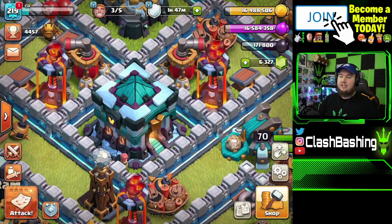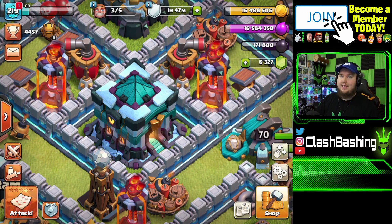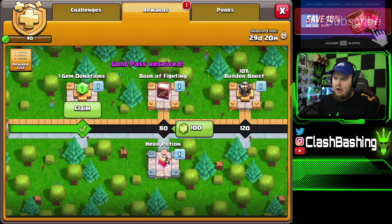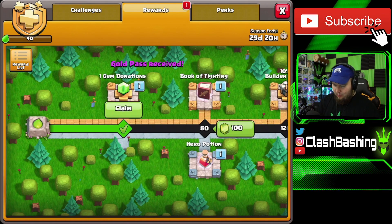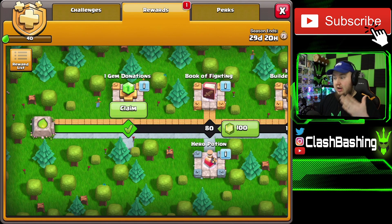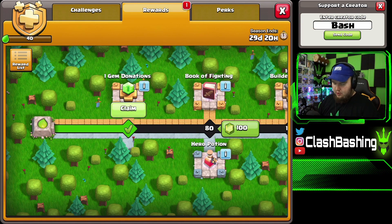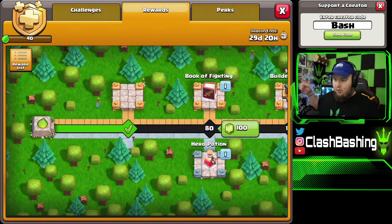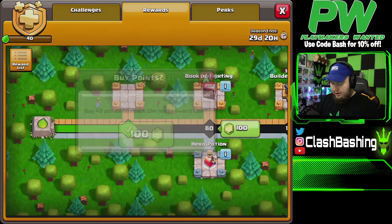There'll also be a link down in the description that you can click and it'll automatically enter it for you. Let me go ahead and buy the gold pass — gold pass received, we're ready to go. We already got to level one so we got the one-gem donations. This costs about 3,000 gems total, roughly 2,900 since we already got level one. Right there we got the one-gem donations and a Book of Fighting right away.